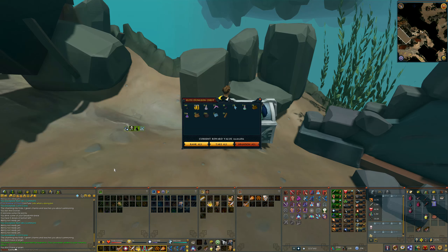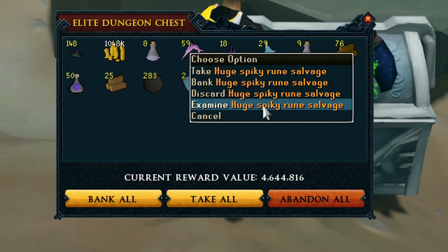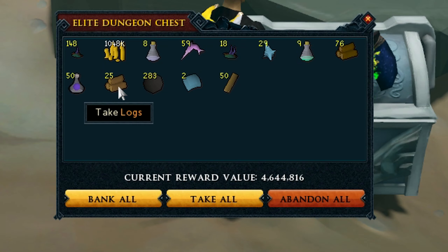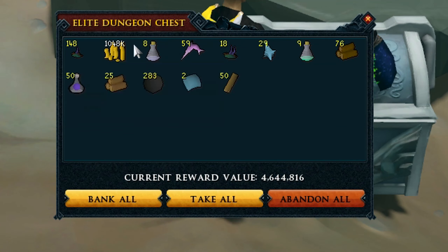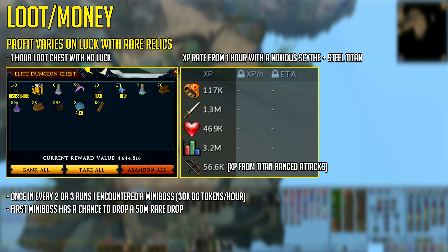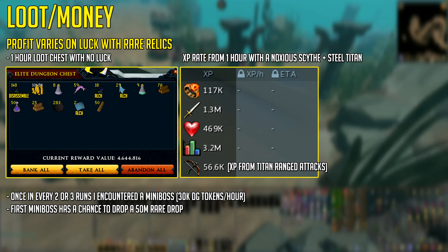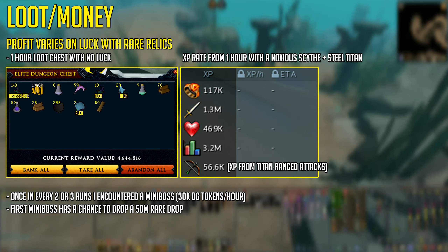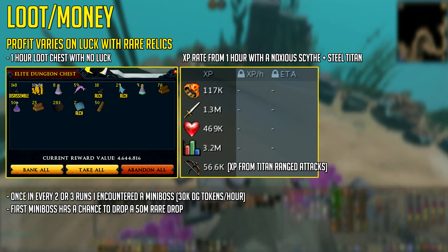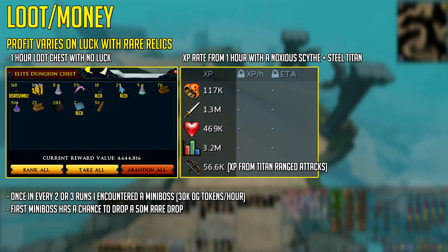For those of you waiting on how much money or profit this actually is — here you go. That's a chest from just one hour of trying it out with a Noxious Scythe and a Steel Titan. I encountered around six or seven mini-bosses, so that's 30k dungeoneering tokens as well. Most of the money is in the alch salvage and the relics. Sadly I didn't get any rare relics in that one hour, though I did get one when I tested previously — that's one million extra GP. So consistently this should be 4.5 mil GP per hour; lower stats around 3.5 mil GP per hour; and if you're very lucky with rare relics, possibly 7 million GP an hour.